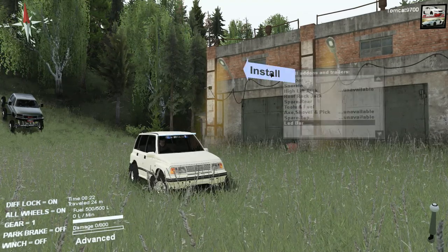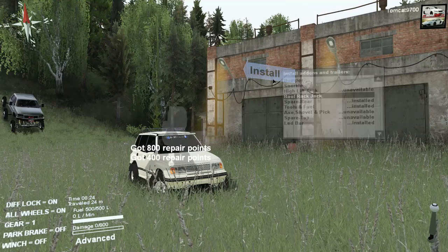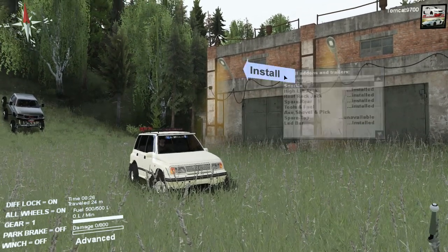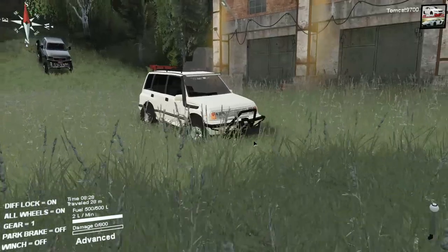I'm not sure why I decided to actually pick this, but it has a rear spare, roof rack jack, high lift jack, snorkel, and bumper. The cool thing about this is that you can really outfit it — you can put a bunch of stuff on it.